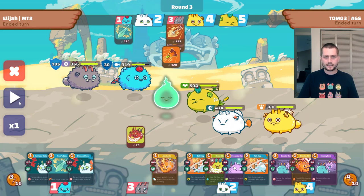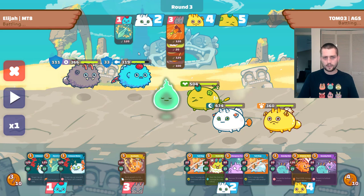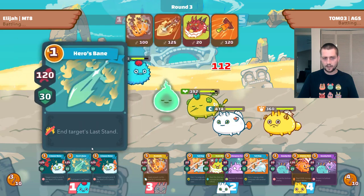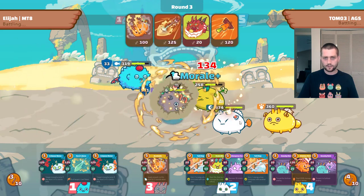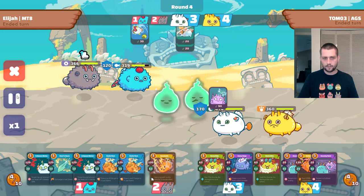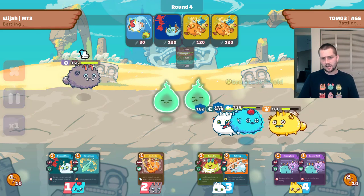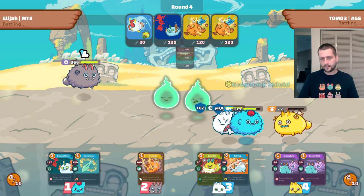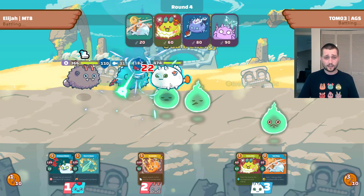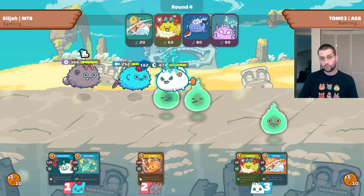Heading into round three I decide to try to kill his plant efficiently and hold on to one mech card. I'm going to need as many mech cards as possible for this midliner dusk. I know I still have plenty of energy and cards next round to kill the beast by conserving these on my aqua. We eliminate the plant, discard a card, and now with all the aqua cards we snap off his backliner. He plays a lot of high shield cards on his midliner — in his mind, he's probably thinking he just needs to get rid of the aqua and head into a 1v1.